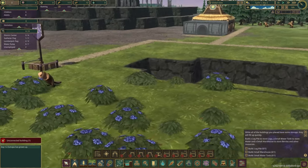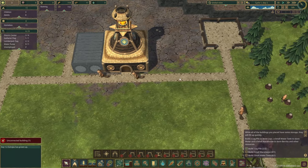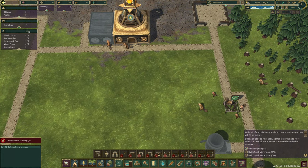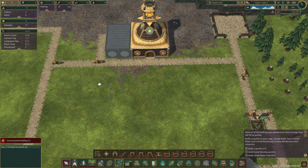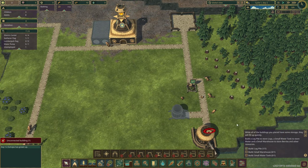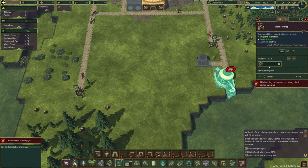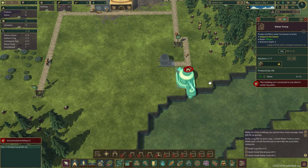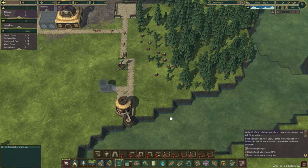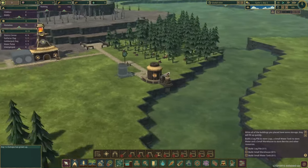It looks like it's the right mouse button to rotate the view. The log pile is built. We've got two unemployed and we got another adult — I'm not sure where that came from. I'll put them in the district center for more builders. The water pump doesn't seem to have a worker yet — oh, maybe I need the path right there. The path wasn't connected. Now this guy looks like he's jumping in, so we should see that pump working.